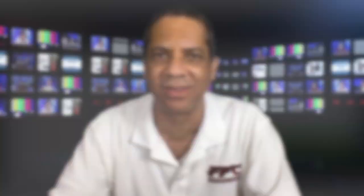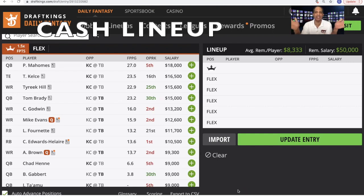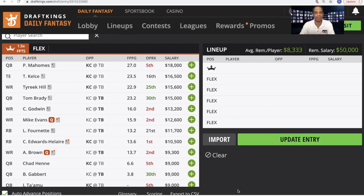Let's start with DraftKings, then we'll move on to FanDuel. We're going to fill out our cash lineup — that means a double-up or 50-50, a very flat payout. What you want is a high floor, because if you can finish roughly in the top 50%, you get the same payout as if you finished at the very top. So what are we going to do to ensure a high floor? We've got to get the captain spot right.